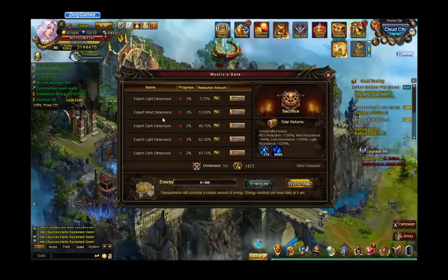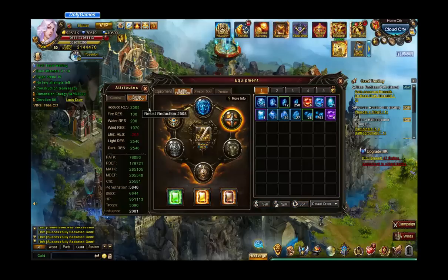I had these two dimensions done already, and then the dark one I had some of it done. The biggest problem is that I just need like one extra dimension to really have better resistance against Rey. Ray 7 and Lala both have well over as much reduced res as I do. I'm at 2,508 reduced res, which is just crazy.